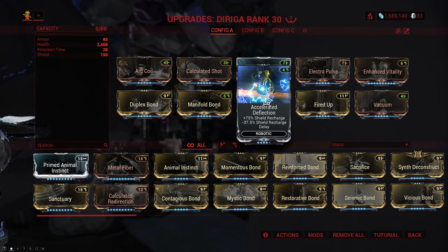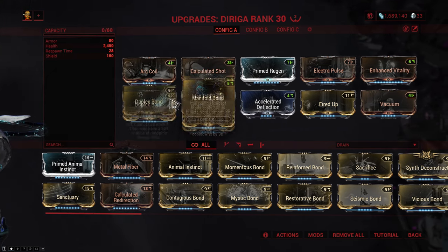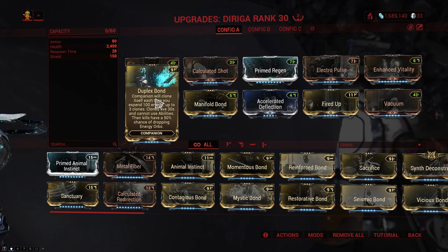For a bit of extra chunkiness on the Dirija, I chose to run Accelerated Deflection at 1 rank from the top just so I don't have to add an extra Forma in here. This is mostly just to reset the sentinel's shield gate a little bit faster thanks to the negative shield recharge delay. And to top it all off, I went with 2 bonds: Manifold and Duplex. Manifold is really good because it allows the precepts on the sentinel to apply status effects from the sentinel's weapon - in our case, that's gonna be vital. And Duplex is really good here because I build the Dirija to do damage, so not only are we spawning clones of the Dirija which also do damage every time we spend 100 energy, they generate a lot of energy orbs as they kill stuff.